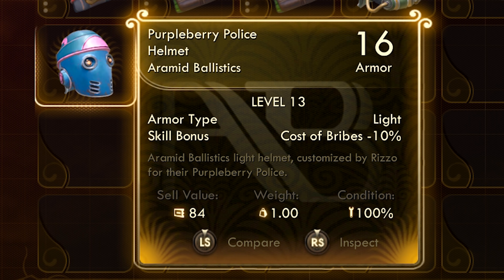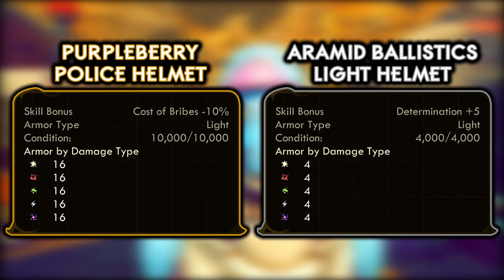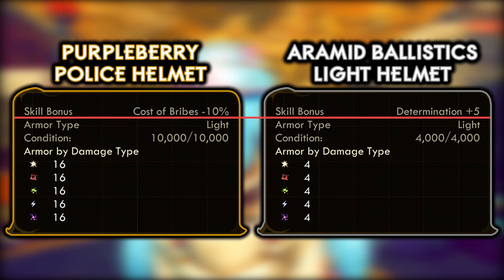The Purple Berry Police Helmet is an Aramid Ballistics item. Its flavour text reads: Aramid Ballistics Light Helmet customized by Rizzo for their Purple Berry Police. It's got a value of 84, which is superior to the standard Aramid Ballistics Light Helmet's value of 6.3 — it's more than 10 times more valuable. Now for the skill bonus: instead of giving +5 to Determination, it's been modified for the Purple Berry Police and reduces the cost of bribes by 10%.